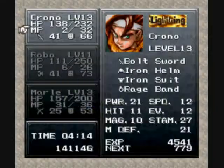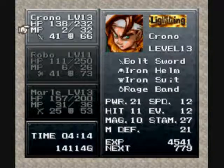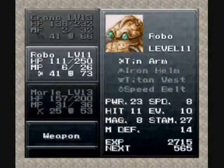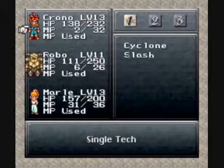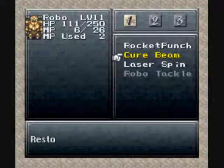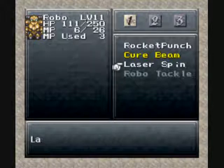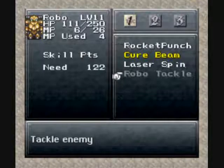One other thing about Robo — he doesn't have any elemental magic, as you can see. He's not an element. Now, I've heard that he's actually considered shadow elemental, so he'll take less damage from shadow and more from lightning, but that's only what I've heard.